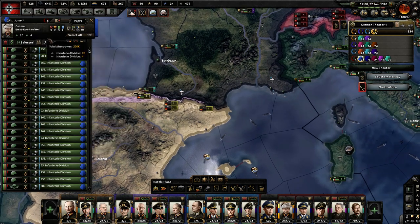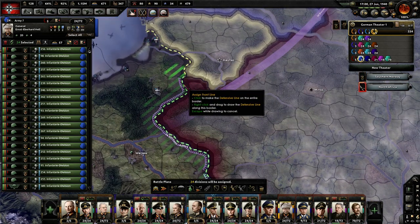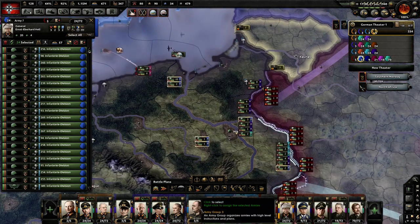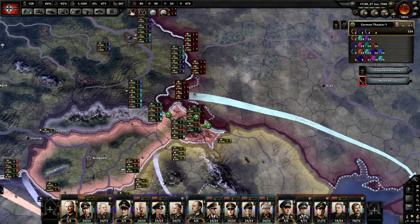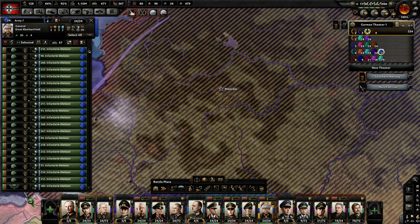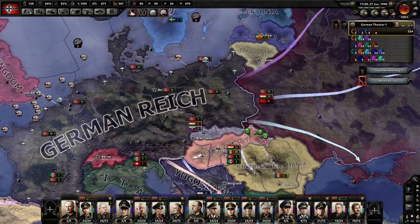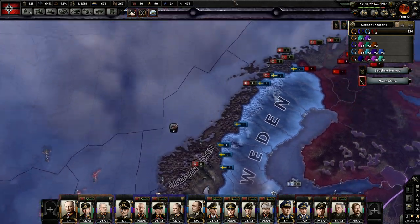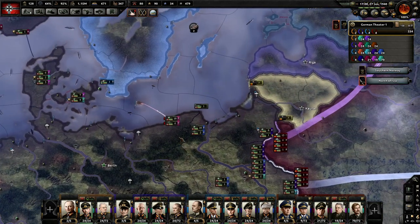Oh, he has the Winter Specialist ability, so he's going to need to stay up here actually. I'll have him go Army Group Center. Hungary — just stop it. I want it to play out a little smoother so I don't have to worry about all this junk, but sometimes it happens. Next year there's going to be a lot going on — Barbarossa, Yugoslavia, and Greece.